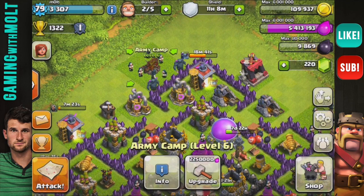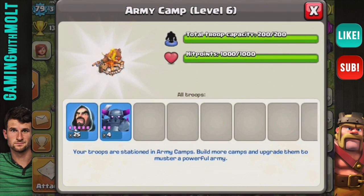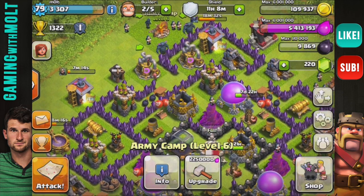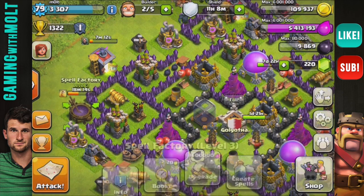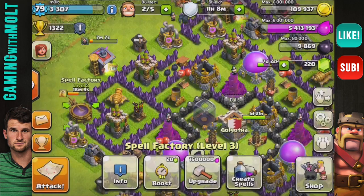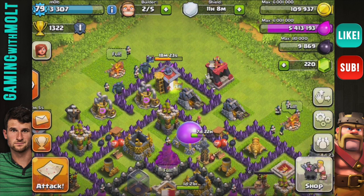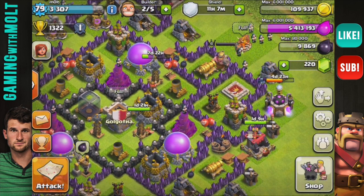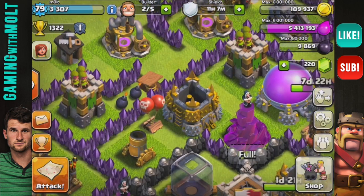I have so much elixir right now that I'm just doing armies of wizards and PEKKAs. But that brings up the fact that I am super excited that spells take elixir now — that is so awesome. Gold is by far the most important resource in my opinion, obviously needed to upgrade your defenses, so that is an awesome update.